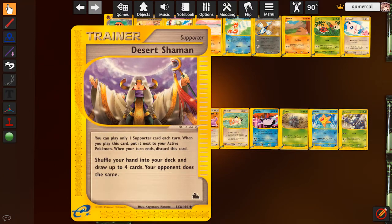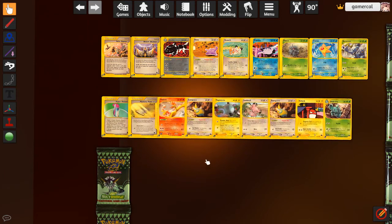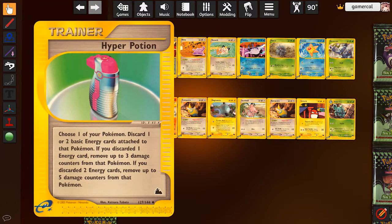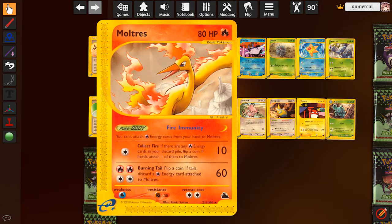Desert Shaman is stupidly good. People know this nowadays as Judge - both players shuffle their hand into their deck and draw four cards. This is really good disruption for what the opponent's done last turn and whatnot. Super powerful card. The Hyper Potion is really, really bad. It's trying to emulate Super Potion to rotate it out but does a terrible job. You discard an energy and heal 30 damage - one less than Super Potion did. Or if you discard two, it removes five damage counters. No, thank you.